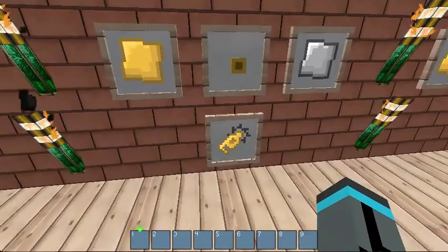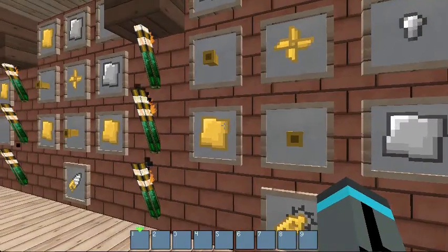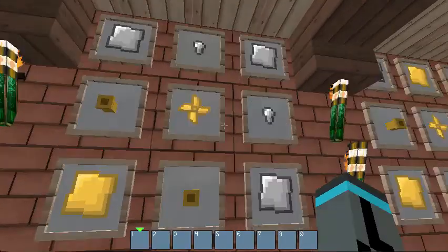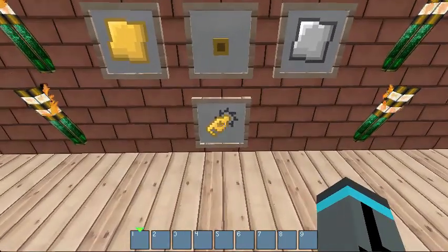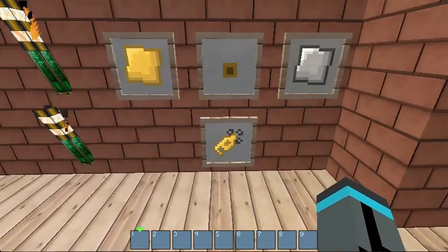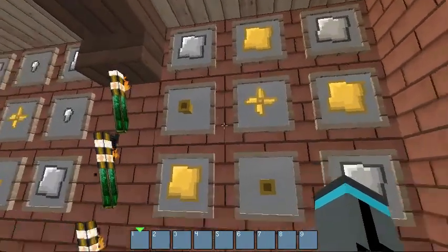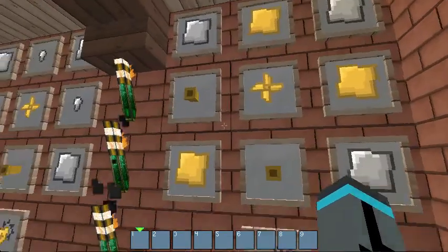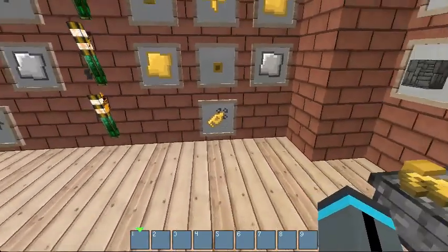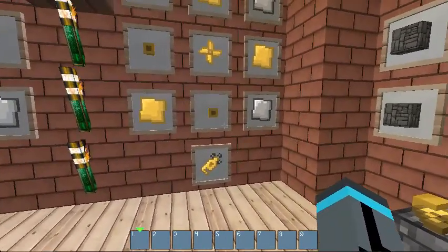Next we have the steam saw. Again, two pipes and a steam turbine, one brass plate, three iron plates, and two iron nuggets, and you'll have it. Next up is the steam shovel — can you guess what this one does? Steam turbine, two pipes, three brass plates, and three iron plates, and you'll have the steam shovel. Now these tools by themselves don't do anything until they get powered.